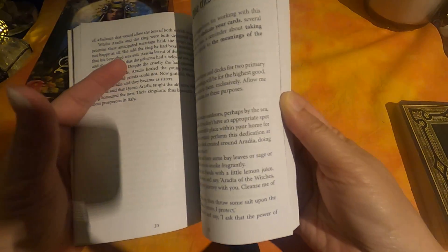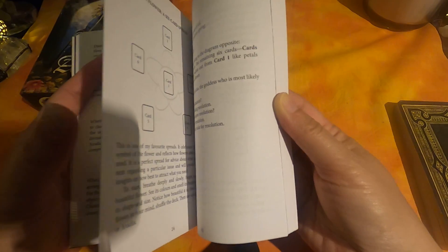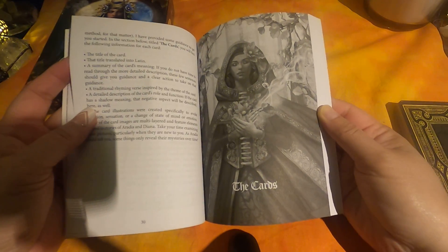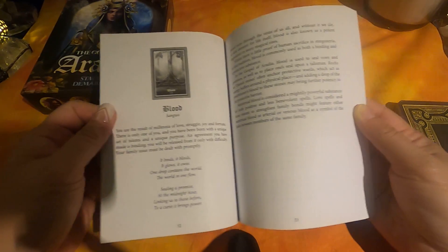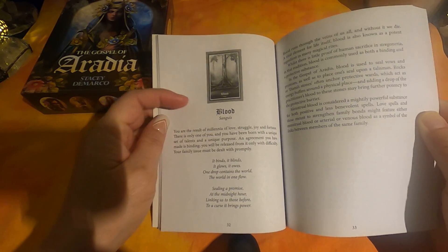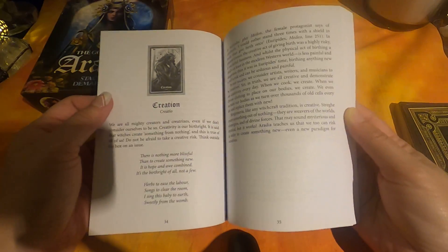There's a section on how to use this deck and card spreads. Then it goes into the cards themselves, with a black and white picture of each card followed by the card descriptions.